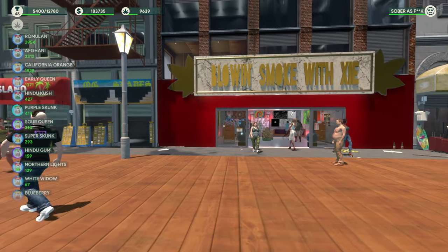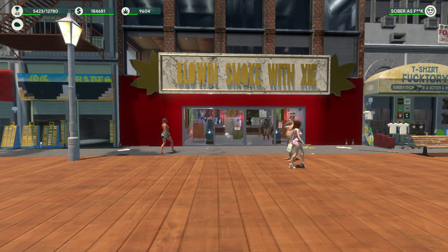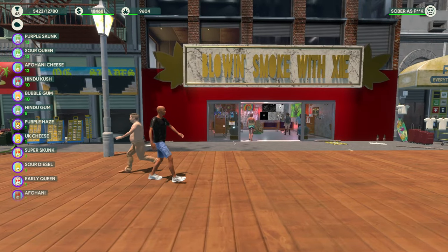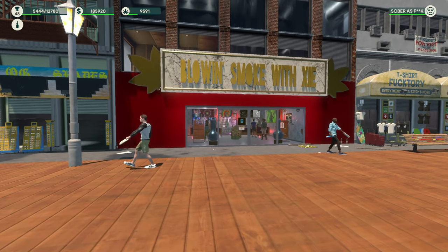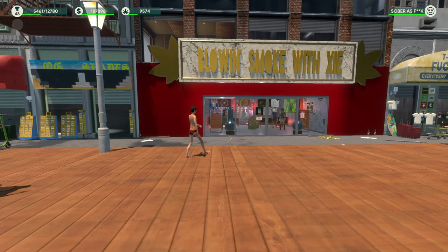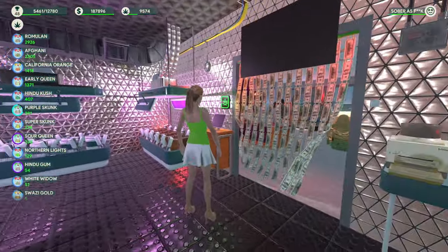The number 1 key will show you how much weed you have in stock. Hit number 2 and it will show you how many different seeds you have. Number 3 shows how much merchandise you have. Number 4 shows your extractions or vapes and stuff, which I don't have unlocked yet. Those are some cool keybinds you can use to check your inventory at any time.